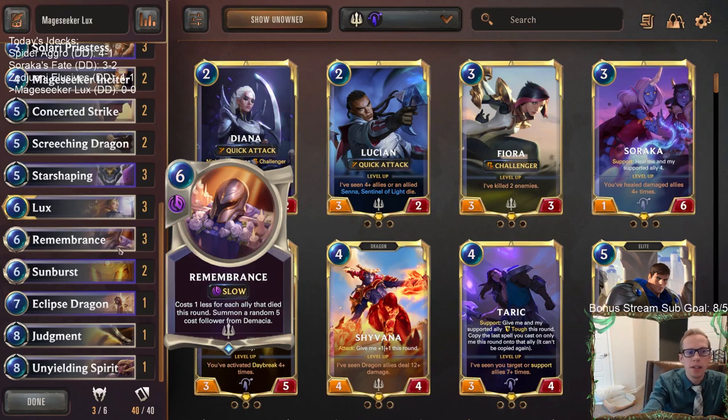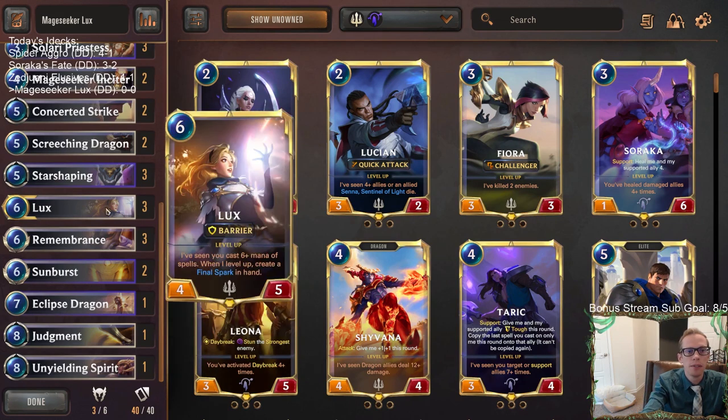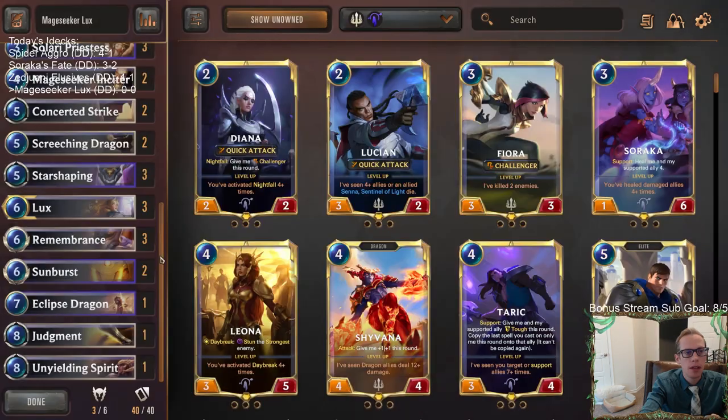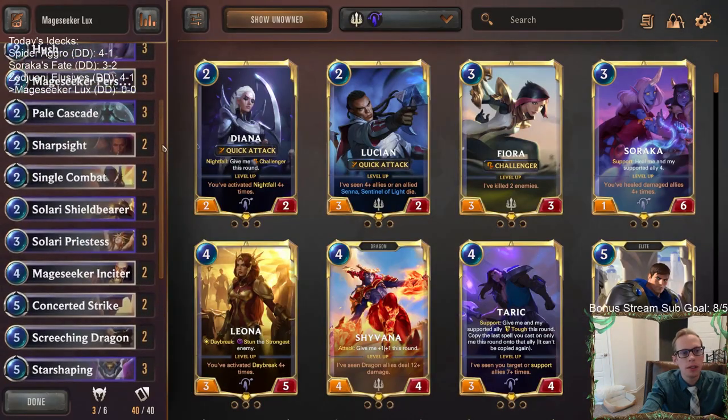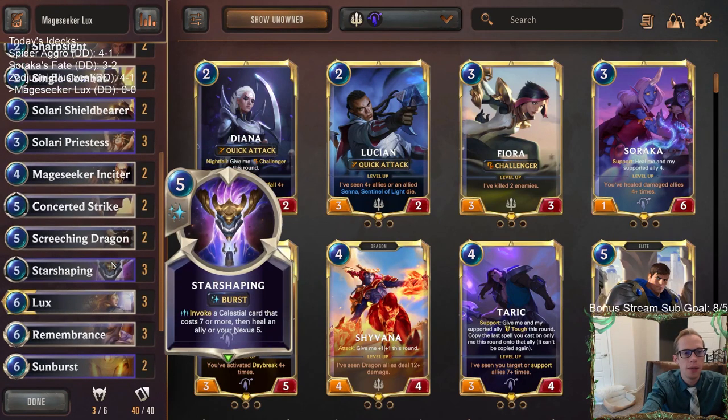Targon has Sunburst, which is a great removal spell that costs exactly six mana, so that's perfect for the Mage Seekers. Of course Lux also wants you to play six-plus cost spells - that can be split into multiple spells - and once you do, you level up and start creating a Final Spark. Six is the magic number for Lux. Besides that, Targon also offers good Invoke cards like Solari Priestess and Star Shaping. Star Shaping heals your Nexus or an ally and gets a good Celestial card, but also costs five mana worth of spells for Lux.